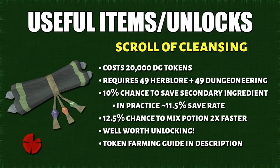The next item we have is a scroll of cleansing. This is a permanent reward from Dungeoneering and it requires 49 Herblore and Dungeoneering. When you mix potions, there's a 10% chance to save a secondary ingredient. There's also a 12.5% chance to mix a potion twice as fast. This is well worth unlocking.